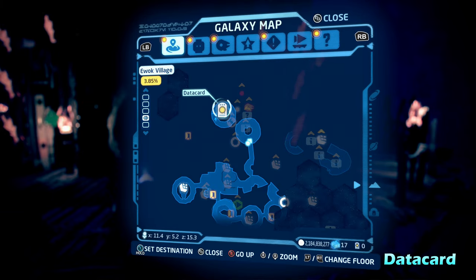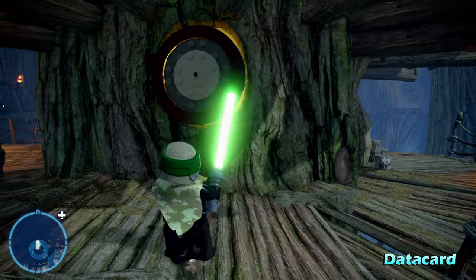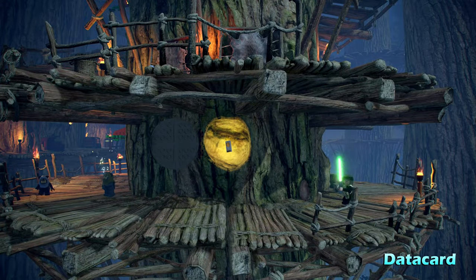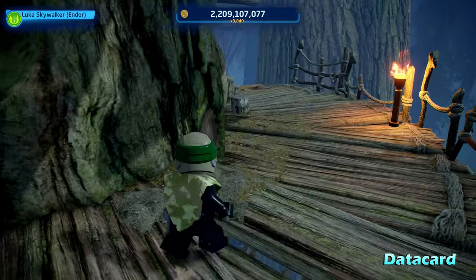Now we're going to do the data card for Ewok Village. It's going to be on the top of the map. You'll notice a little door with the data card behind it. If you go over to the right, destroy the vines, then hit the target with a lightsaber or blaster, that'll open up the door for the data card for Ewok Village.